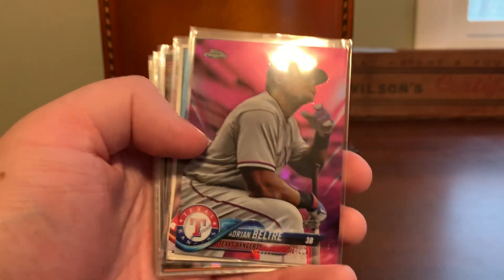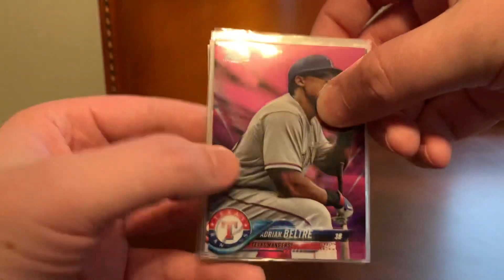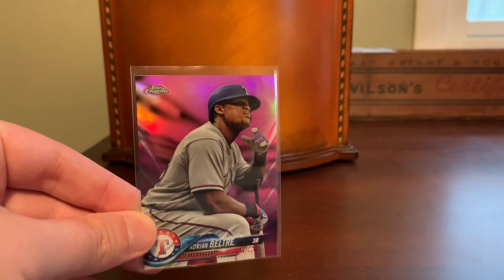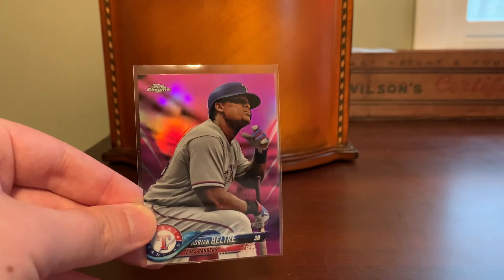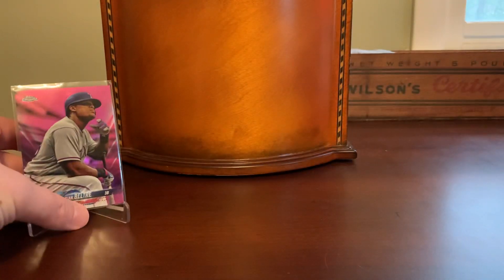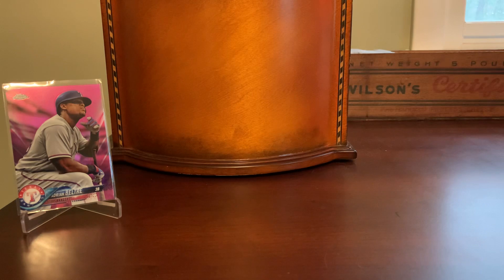We start off with a really nice 2018 Topps Chrome pink refractor of future Hall of Famer Adrian Beltre. This guy was one of the premier hitters of his time — an absolute guarantee lock to get into Cooperstown in my personal opinion. I picked this up just because I am a sucker for any and all Topps Chrome colored refractors. I really like the look of those pinks from the 2018 season, and I like that image of a very pensive Adrian Beltre probably watching the batter before him.